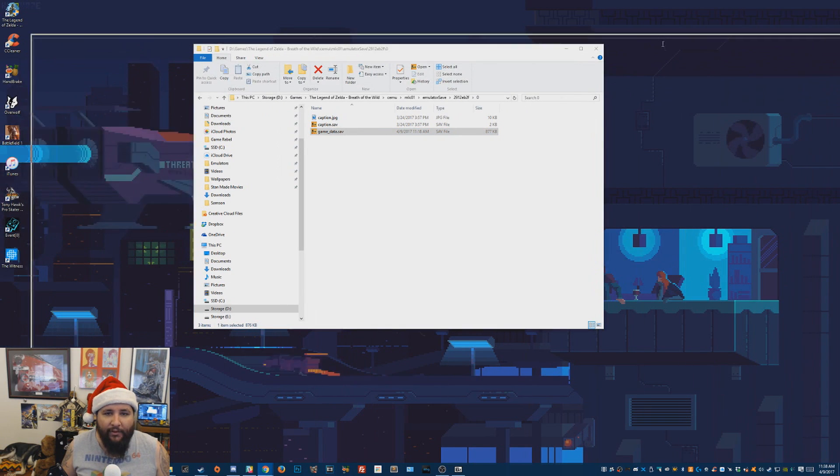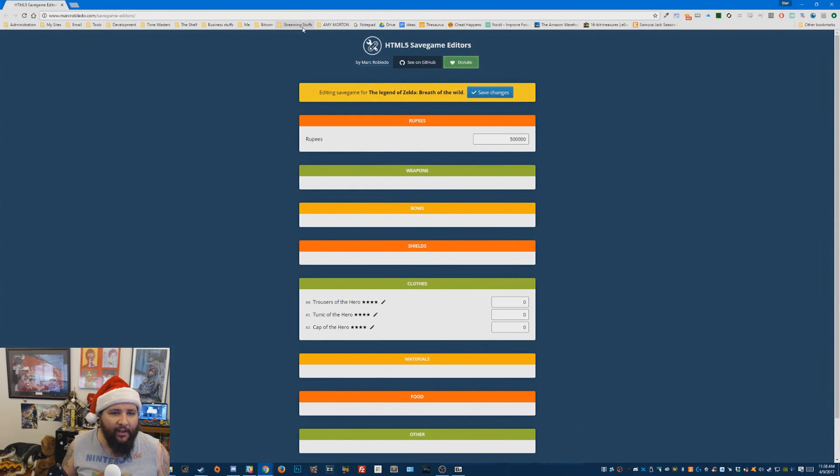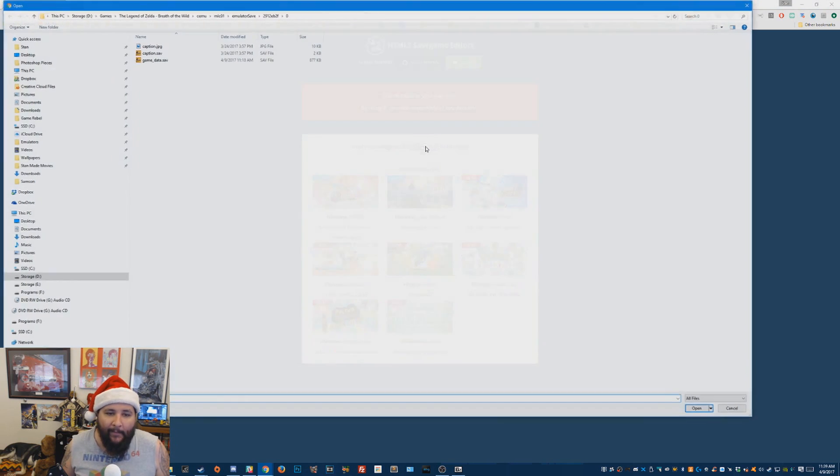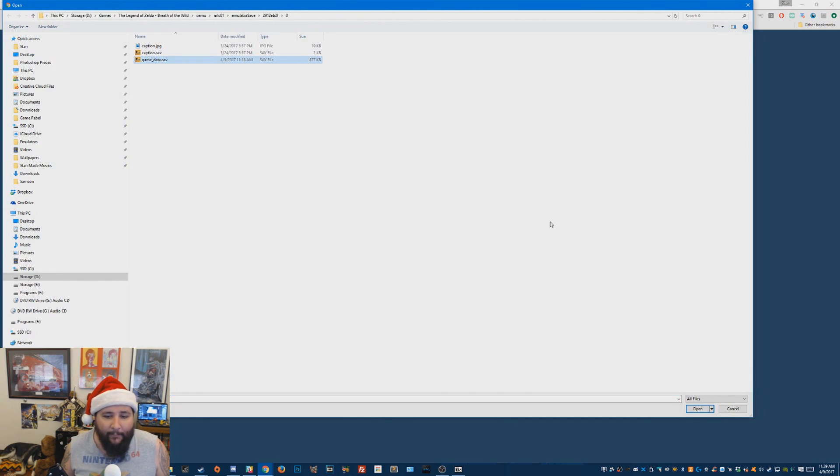Now you have to go to this website — it's a save game editor by Mark Robledo. I haven't clicked his donation link but this dude made this tool, it's cool, you should check it out. So we need to refresh this page because that's my last edit. The site says use this tool at your own risk — by using it you are responsible for any data loss, meaning your save game. If it messes up your save game, it's not his fault. It didn't mess up mine, and on the computer you can just grab save games and edit them.